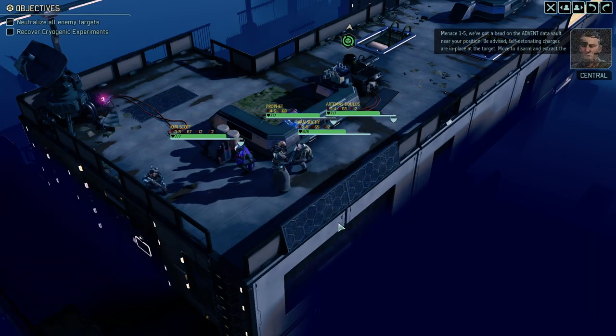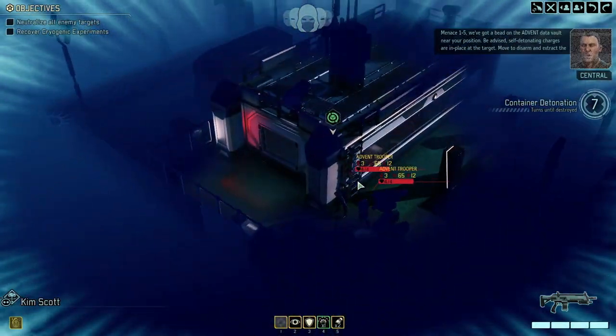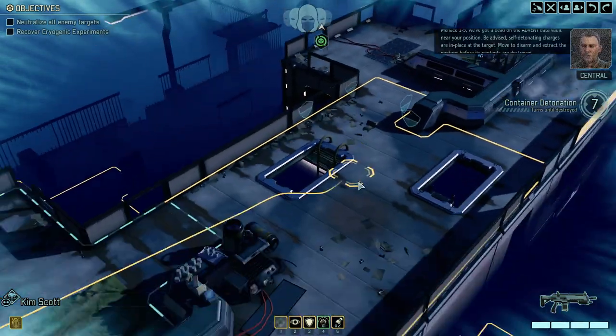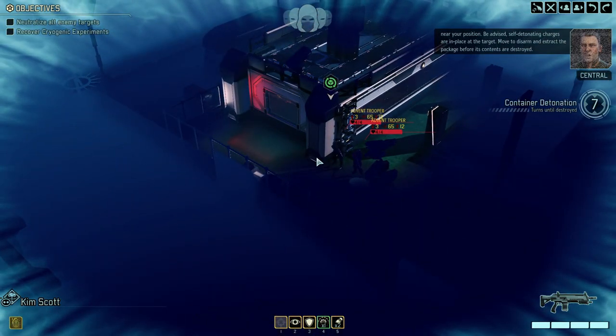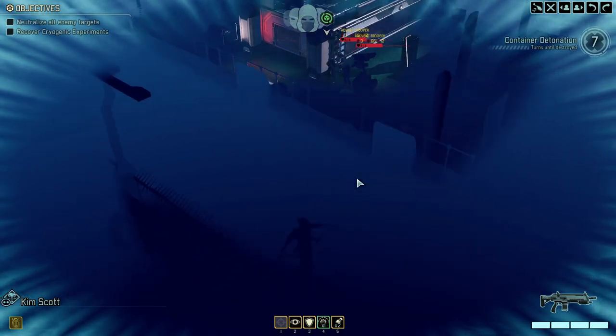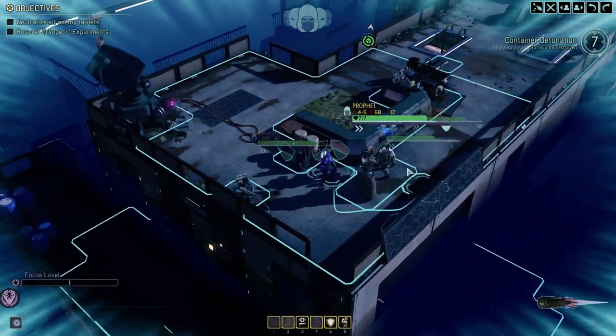Menace 1-5, we've got a bead on the Advent data vault near your position. Be advised, self-detonating charges aren't too far away. Move to disarm and extract the package before its contents are destroyed. We see a couple of Advent troopers there. We have seven turns until this thing gets destroyed.